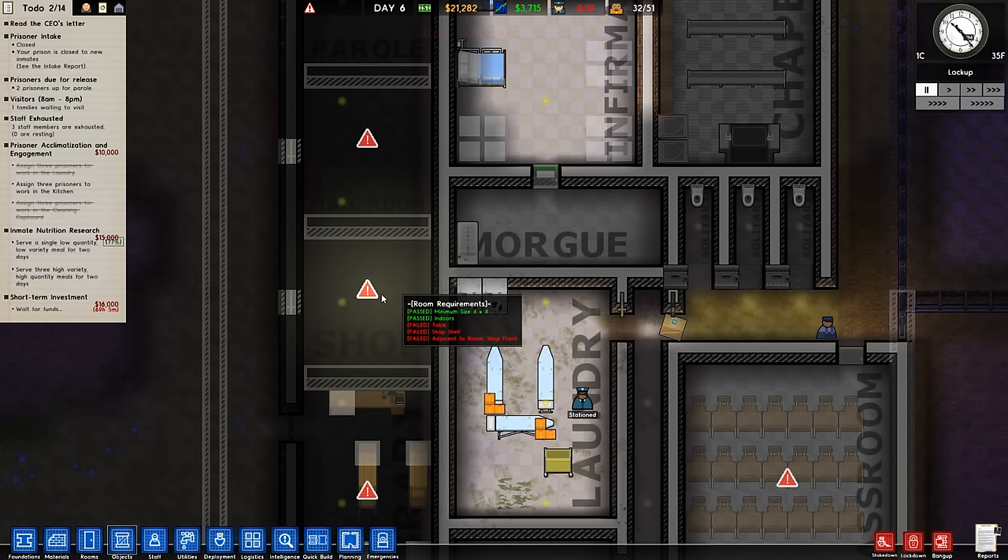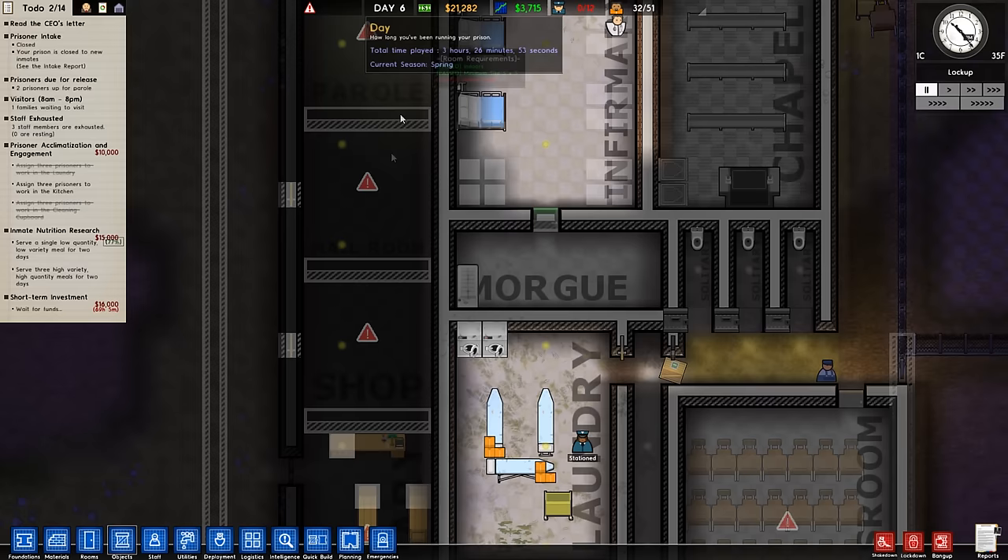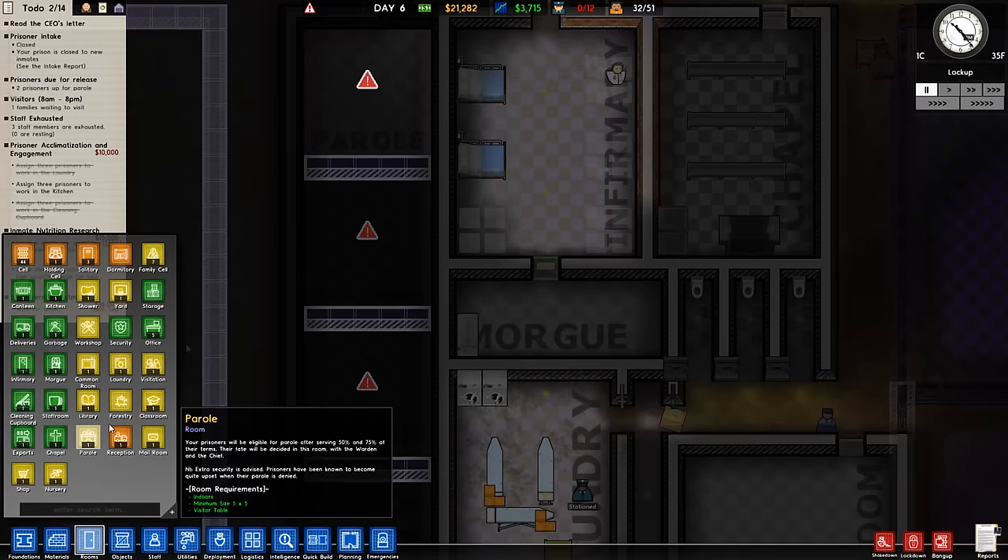For a shop, we need a table and a shop shelf, and it has to be adjacent to the room. There's another room — shop front? Wait a minute, what? I feel like I've been had here. Maybe we're not going to do this. I don't think I can have parole. Parole comes second — parole is not as important as getting the mail and stuff.